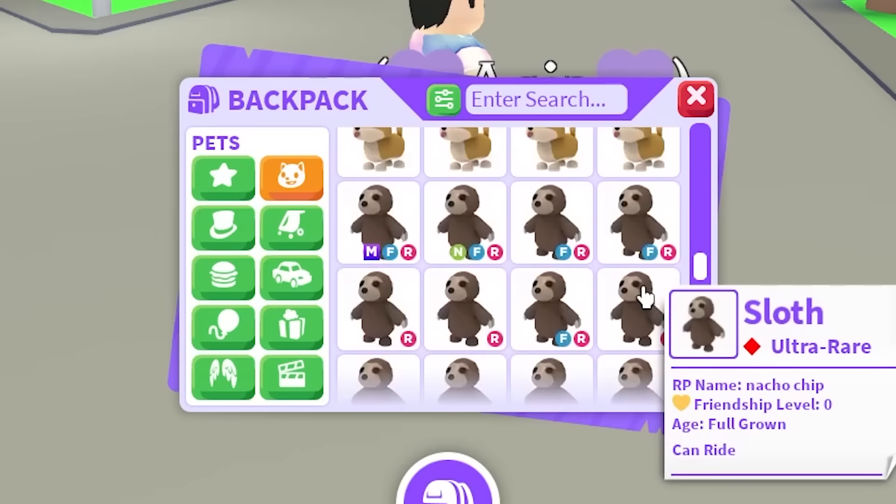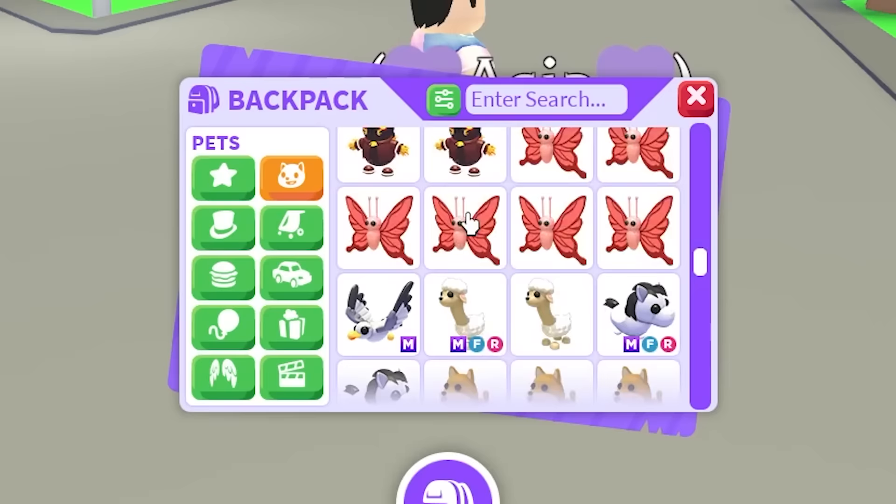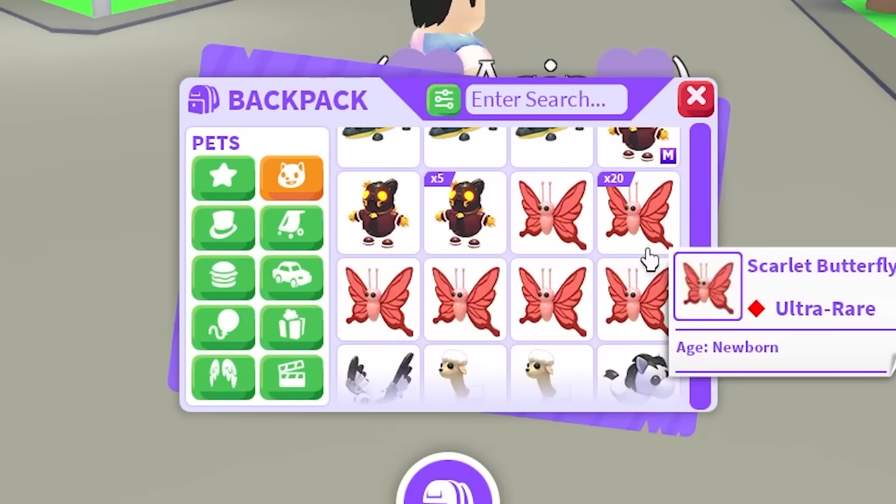We have the Spider Crab, the Space Well, the Snowball which is a pretty cool pet. We have the Shiba Inus, the White Pony, the Sheep, the Seagull. Another Butterfly that I'm missing — I feel like I made a video trading the Mega Butterflies and that's why I don't have them. So if you have a Mega Scarlet Butterfly, let me know. I can't believe I'm missing that.